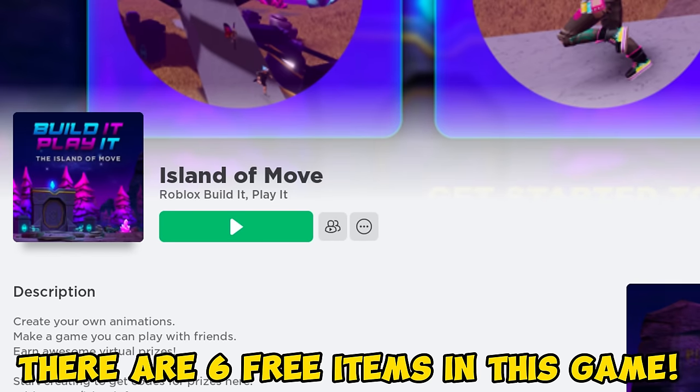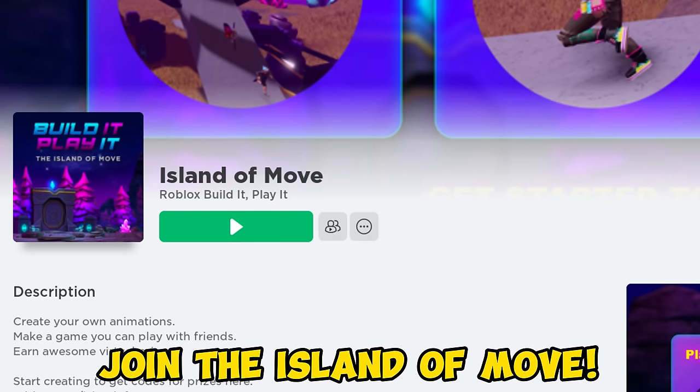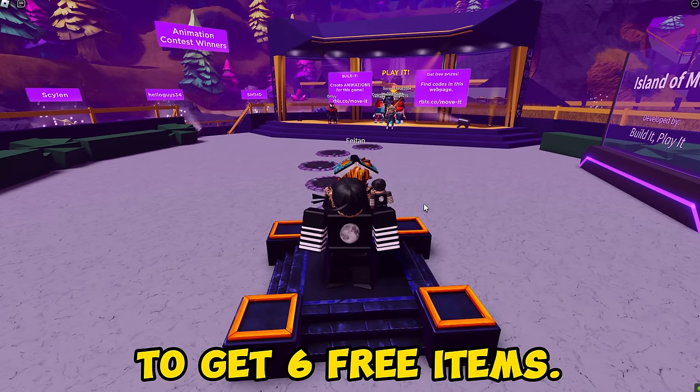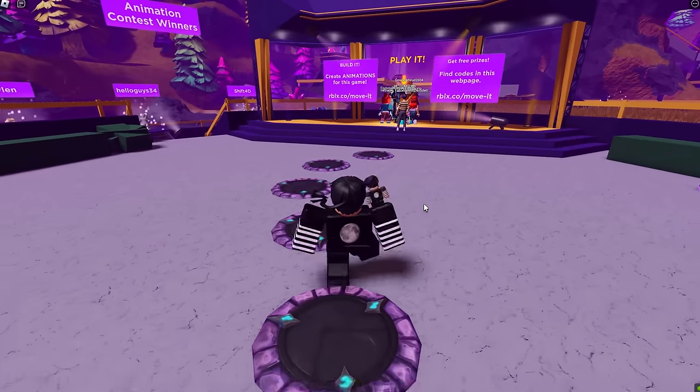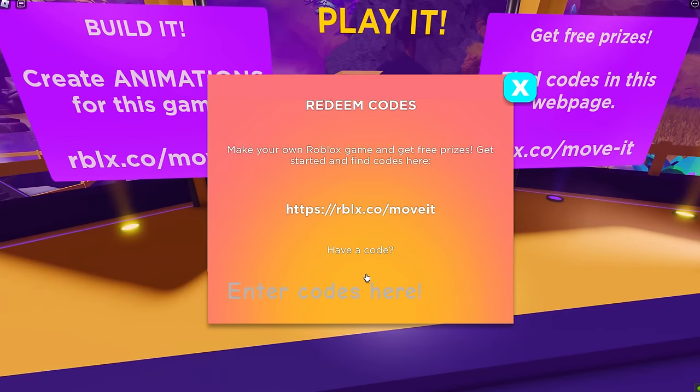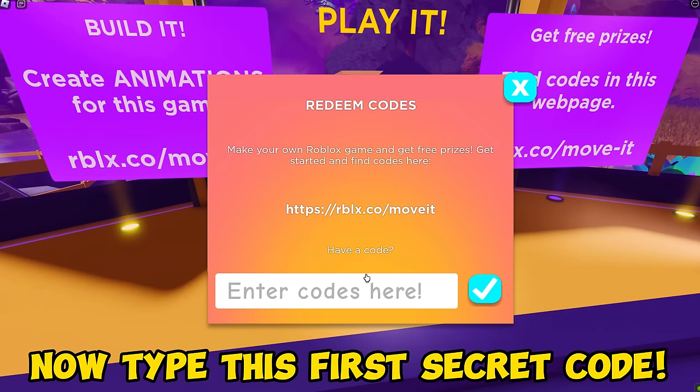Join my Discord server too. There are six free items in this game — join the Island of Move. I will show you these six secret codes to get six free items. Follow where I go. Click redeem code now and type this first secret code.